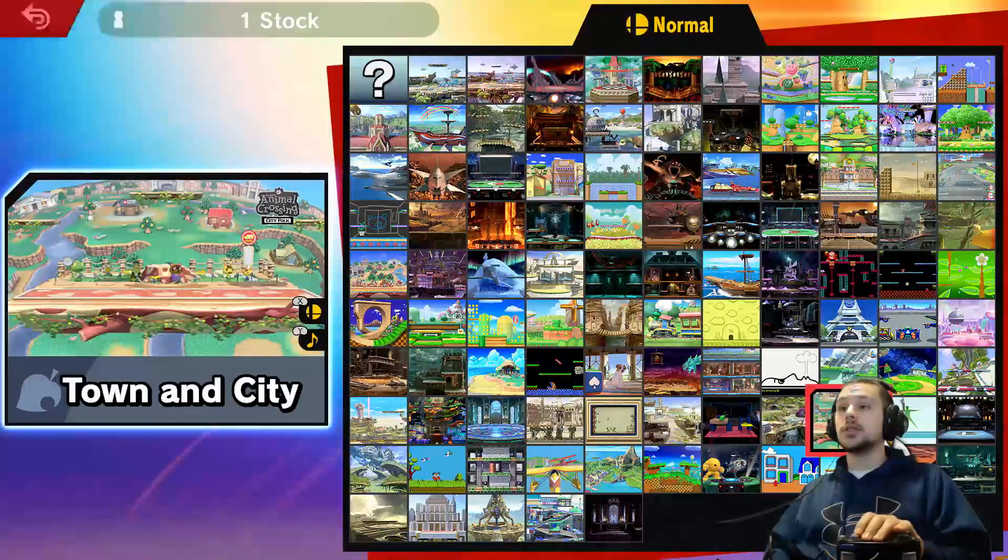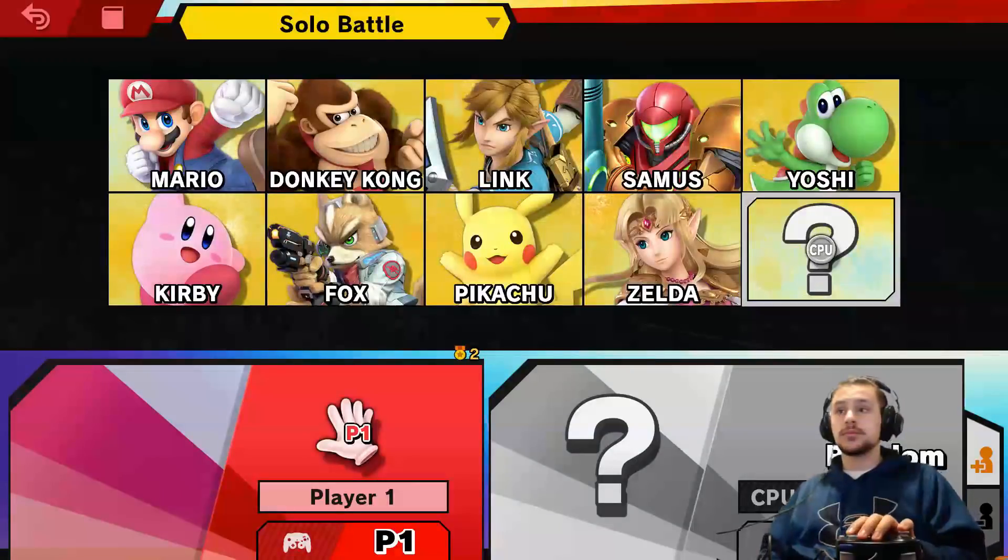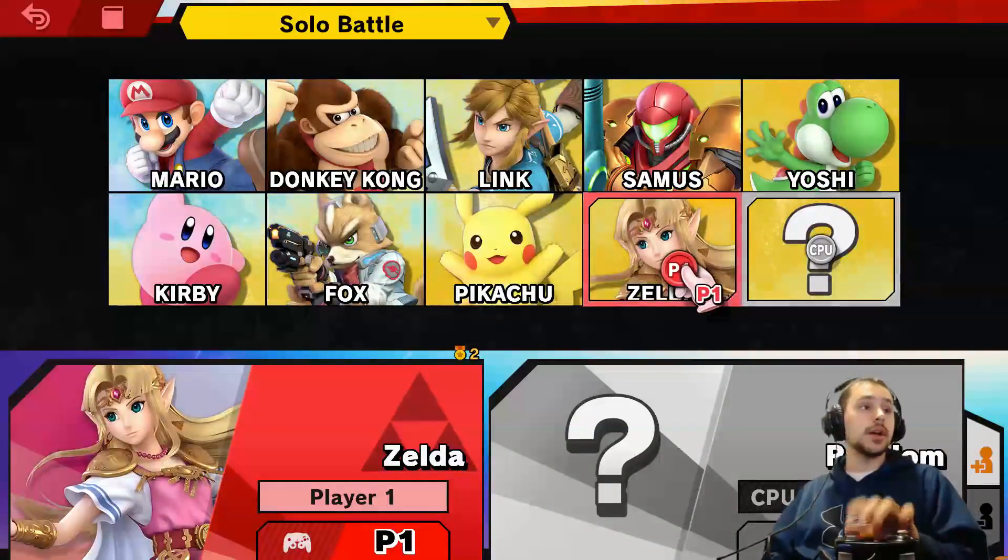Zelda joins the battle. I have not unlocked anyone else besides her. I'm just going to select a random place to show you that I got her — and here is Zelda, now she's a playable character.